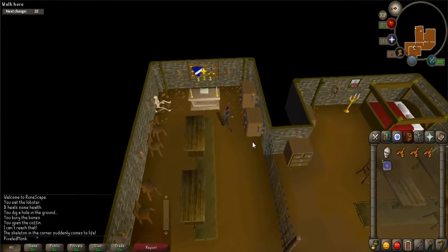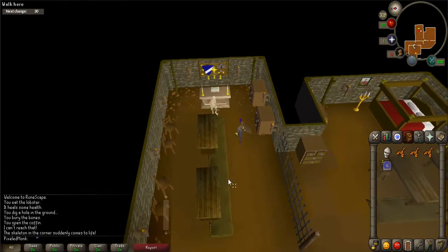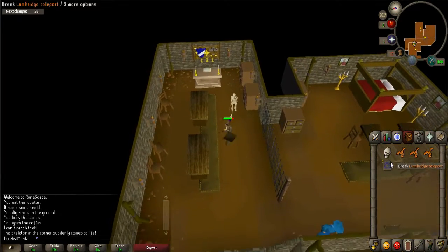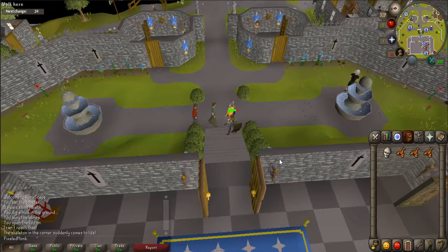As you search the altar, you'll get the skull, and a level 13 skeleton will appear. As long as you have the skull, fighting this enemy is unnecessary. You can either use a Lumbridge teleport to get out of there quickly, run away, or fight it if you want to.